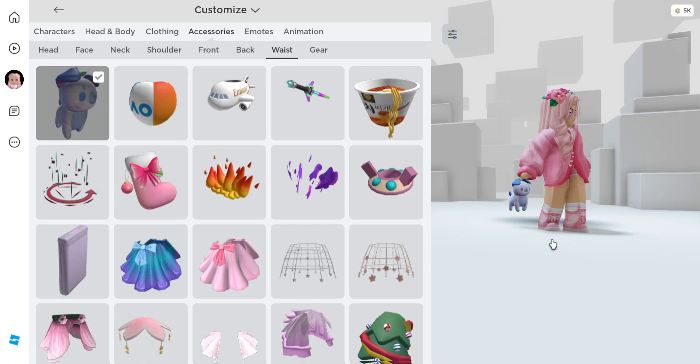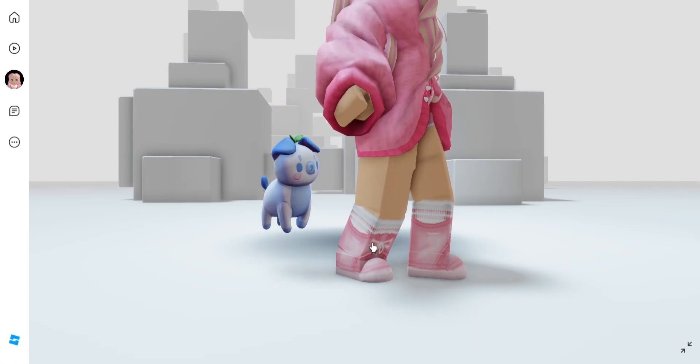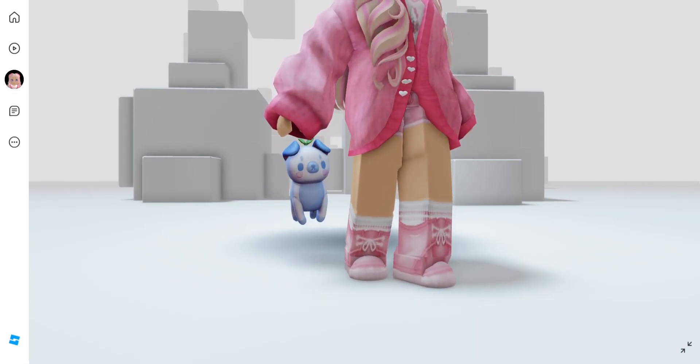We got our badge, which means we have the item. It is under the waist items, even though it's kind of down by your feet. Let's go ahead and get a close look at it — here's what it looks like. I think it's pretty cute, but let me know what you think down in the comments section.